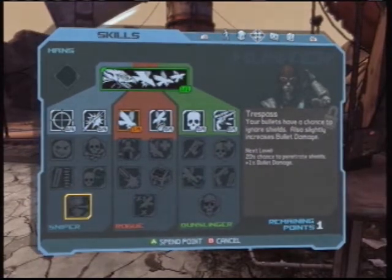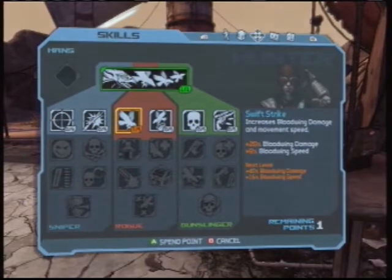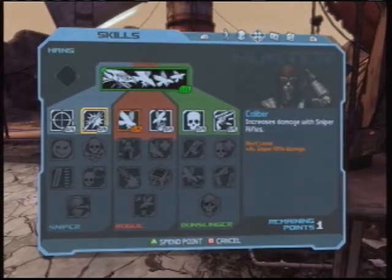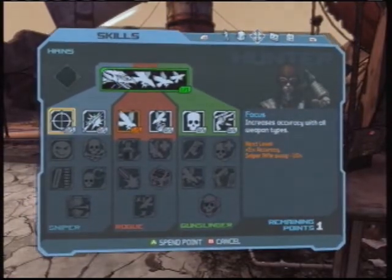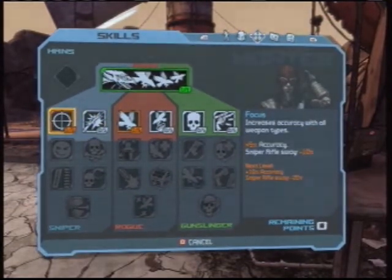I'm going to work my way down to that skill first. I put a point over here because I wanted some better Bloodwing stuff. Now, do I want to increase my damage with my sniper rifle, or increase all my accuracy? Let's go with all my accuracy.